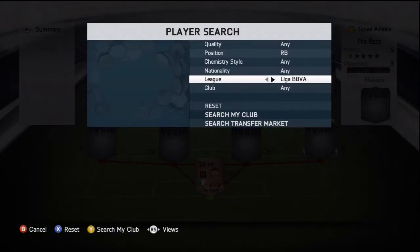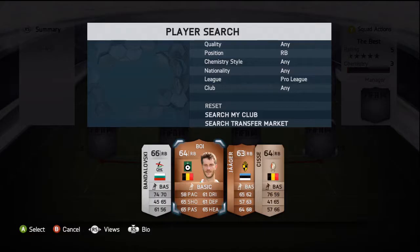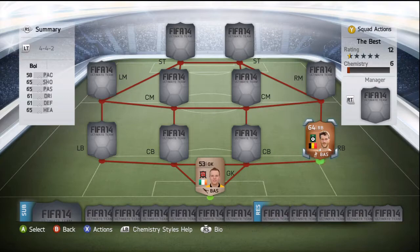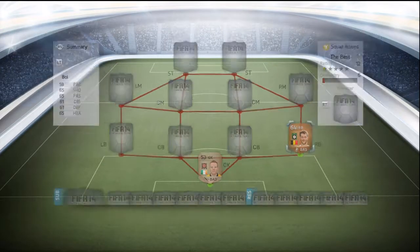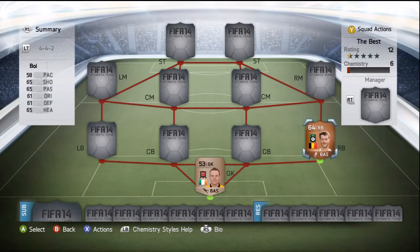Next up we have a player from the Belgian Pro League, and he goes by the name of my boy. In the right back position with 66 finishing is Frederick Boy, and he's got some pretty all right all-round stats. His 58 pace is a bit of a worry, and his high/high work rate means he'll be all over the place, but he'll be quite suited in the CDM position.